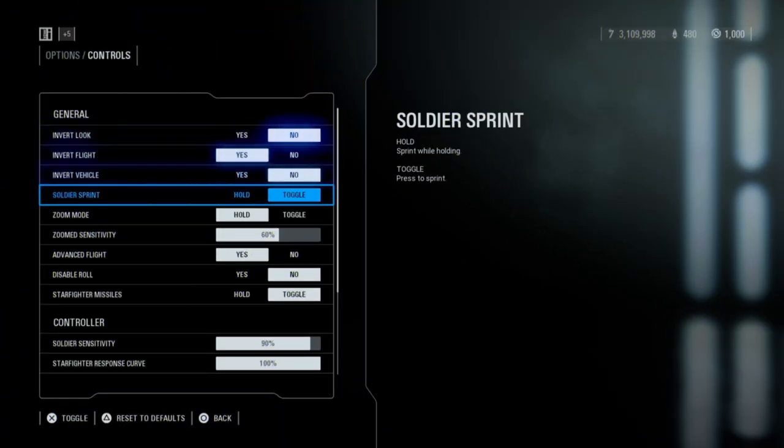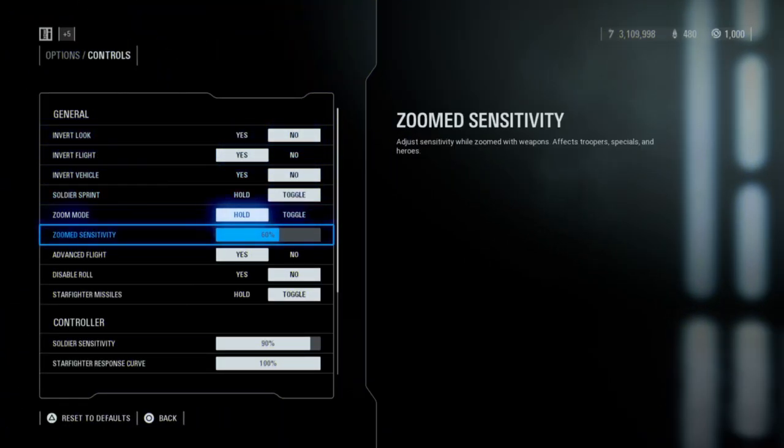As you can see, these are my basic settings, and then the zoomed sensitivity is really important because that's your sensitivity while you're blocking — so it does affect how fast you can turn around while you're holding your block or while you're in the zoom.